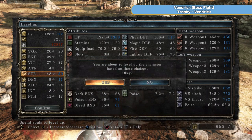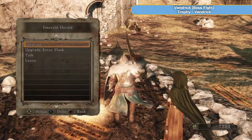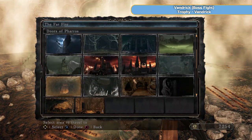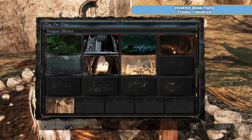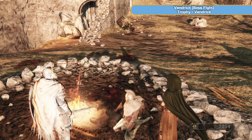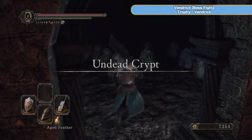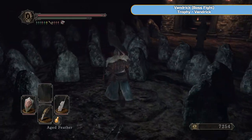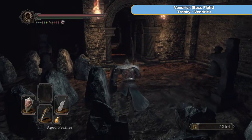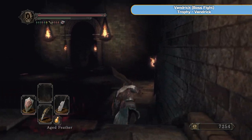I put a couple of points into dexterity — strength is at 50 and that'll stay there. The dexterity allows us to fully use one of the bows later on, which we'll need for a couple of things — mainly just to hit a switch. We might use some poison arrows later. We're back at the undead crypt where Vendrick is, and we're just going to run through this place.